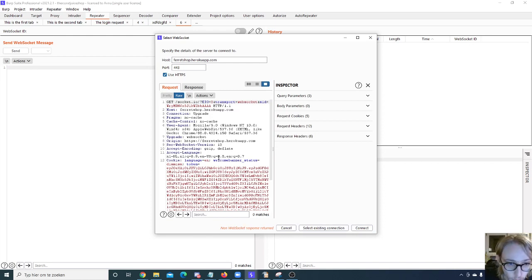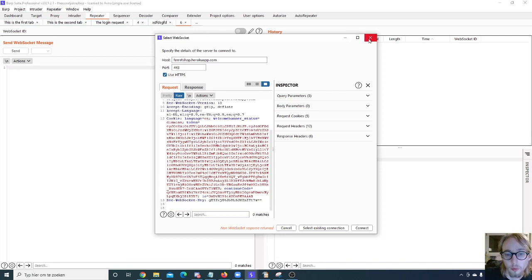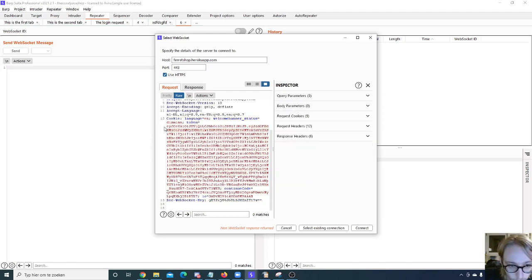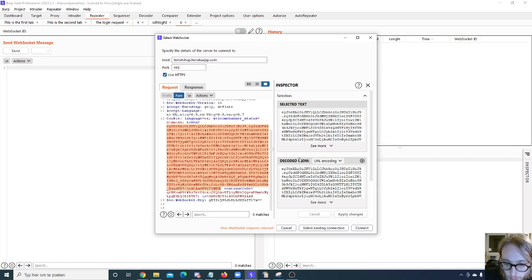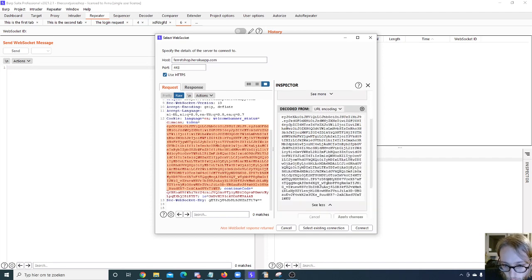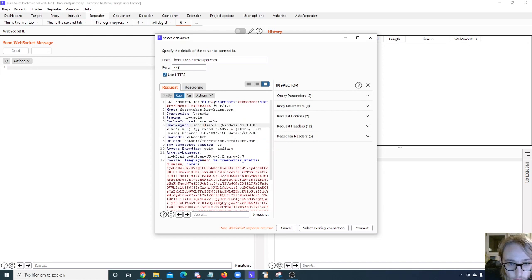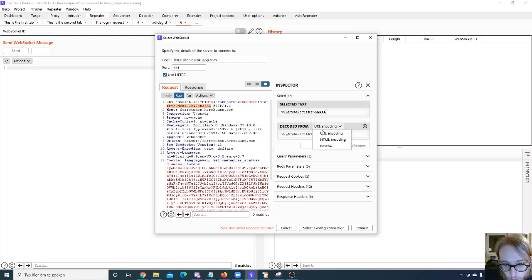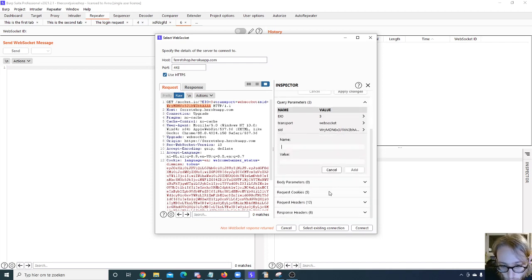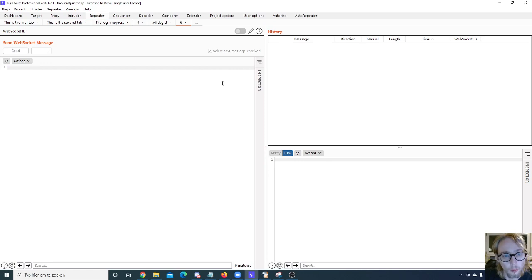There's also a useful Inspector in the Repeater. If you select a value — like a JWT token — it shows the selected text, any URL encoding, and you can decode it from URL encoding, HTML encoding, or Base64. You can see query parameters and add specific ones. It was added in later versions and it's really cool. I would advise you to play around with it a bit.